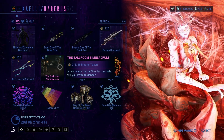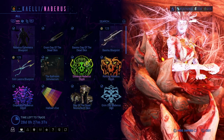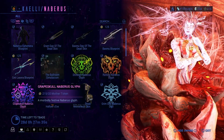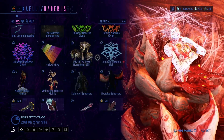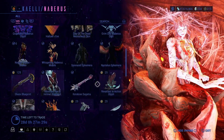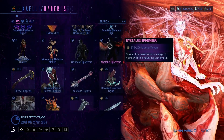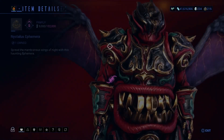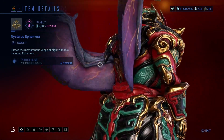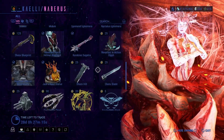Everything here takes mother tokens, so if you've collected them, you can literally just buy out her whole stock. And then we have this — I really like these wings quite a bit. They are real nice. These are the wings. Pretty nice.